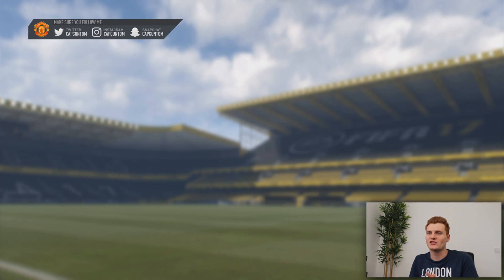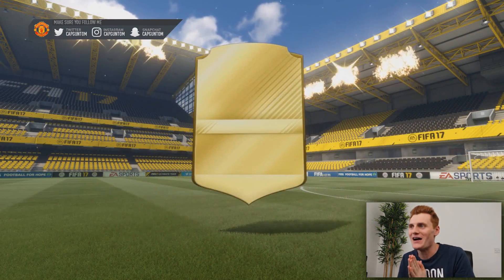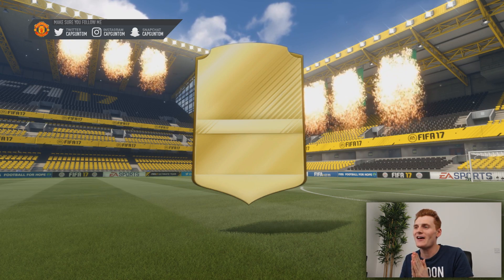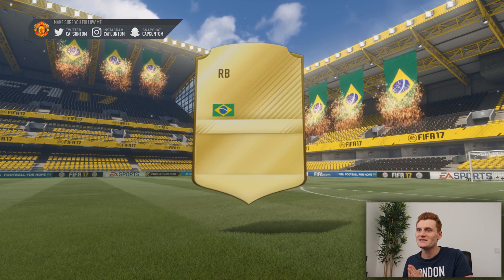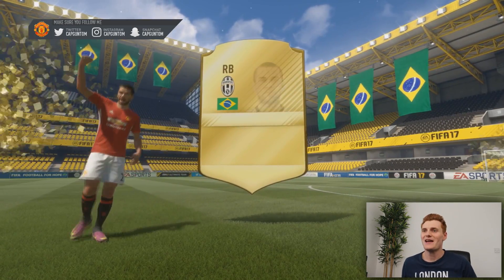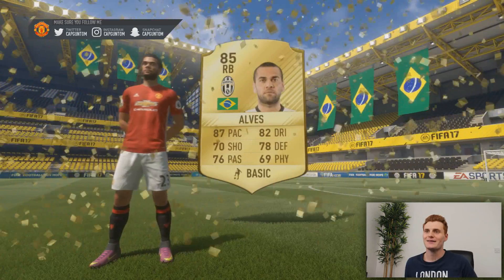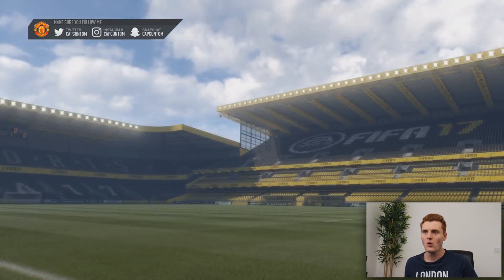50k pack number one — it's gone in-form. Go on, be a special card. It's a walkout! Who's it going to be? The Brazilian flags are dropping — I'm guessing it's Dani Alves. It is indeed Dani Alves. Pretty predictable when the Brazilian flag drops — it's either him or Marcelo. Very rarely is it going to be the elusive Neymar. But there you go, we've got a walkout.